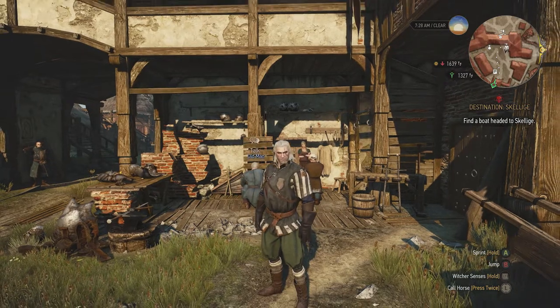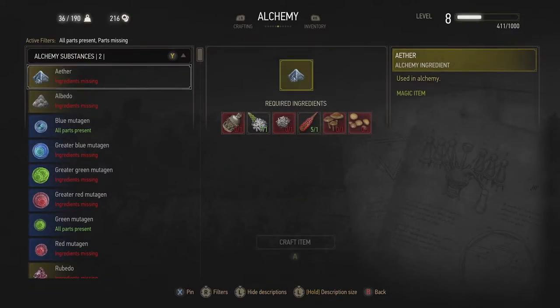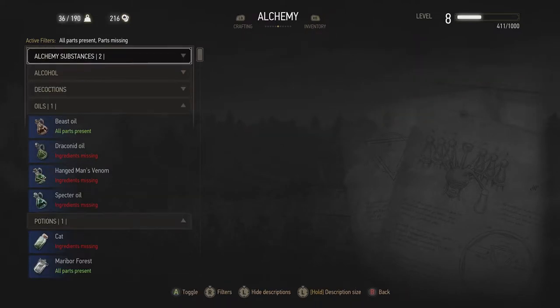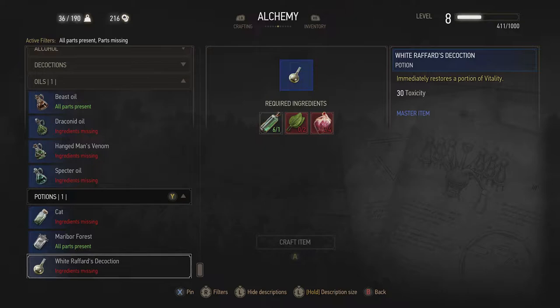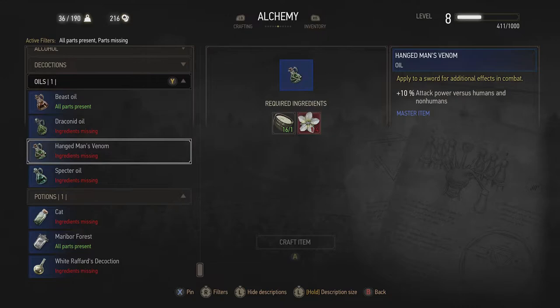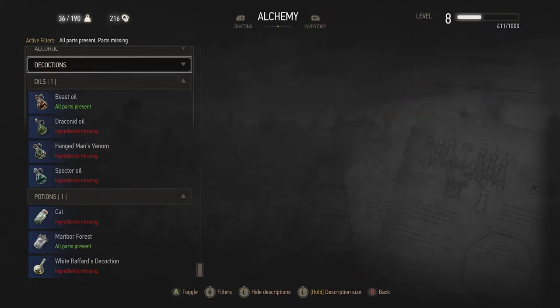There are also a couple of other minor things you can do to increase vitality. If you hit the menu button, one area to look at is alchemy. As you discover new potions and decoctions, you may find some that will help restore vitality or increase vitality for a short period of time. For example, White Raffid's Decoction immediately restores a portion of vitality. Oils won't help, but potions will — so keep an eye on that.